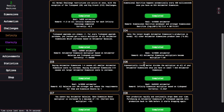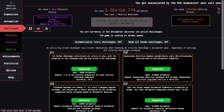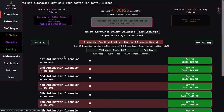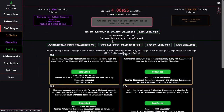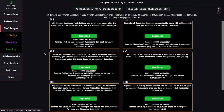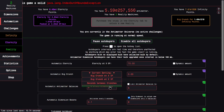I can start automatic crunching at zero infinity points and then go into the infinity challenges with automatic challenges on. This should get the sum down. These challenges are all trivial at this point — I'm just going into the challenges and right back out. That gets me to 489 milliseconds, which caps this all the way to e14. That means all of last reality I was actually missing out on something I could have done to speed up the game.